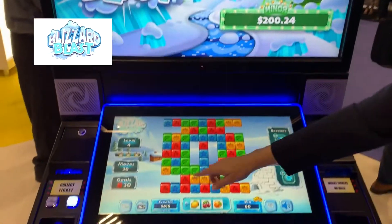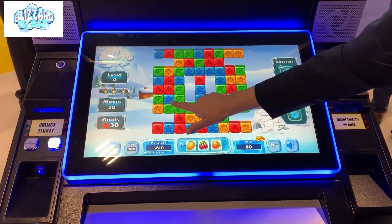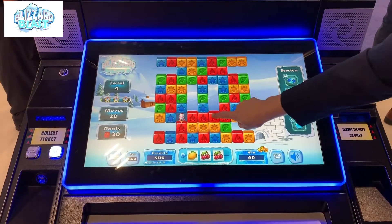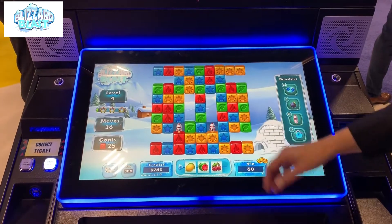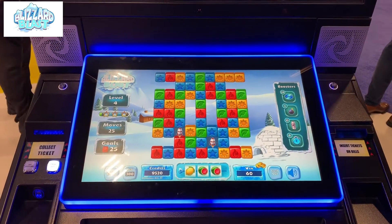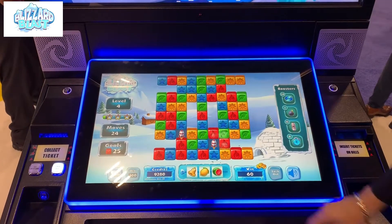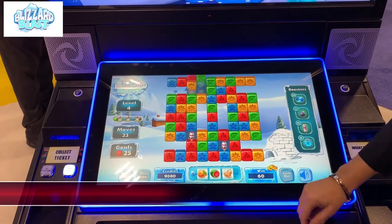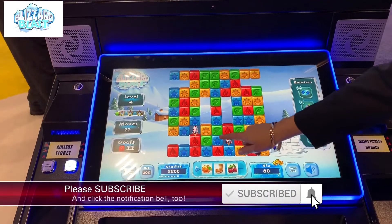If you've played Candy Crush on your phone, it is simply one touch — no dragging or anything. It's a fancy way of pushing the button. Very familiar to those who have played apps on their phones.